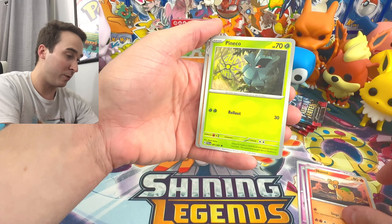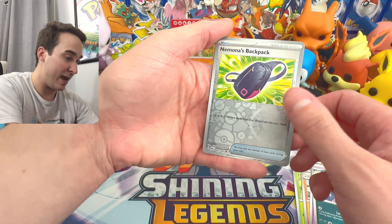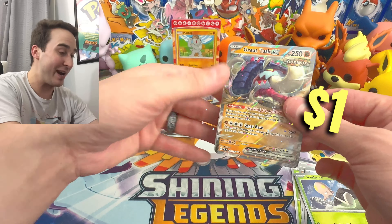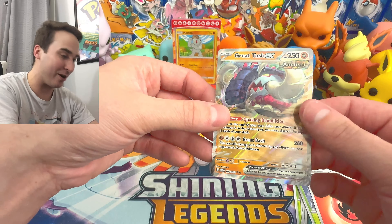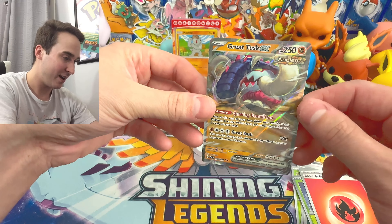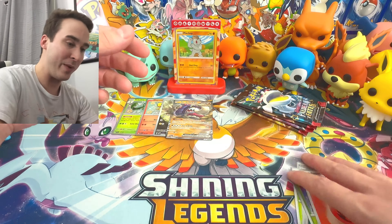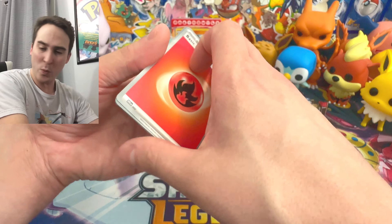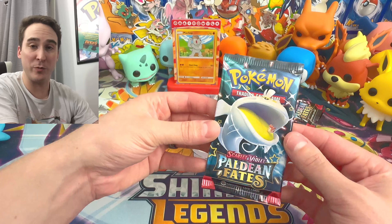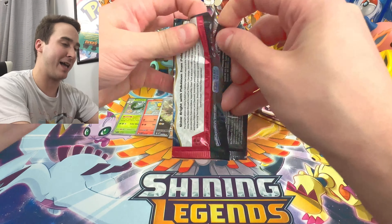We have a Cottonee, Phanpy, Pineco, Primeape, Whimsicott, Scrafty, an Item Reverse, a Toadscool Reverse, and then a Great Tusk EX. Wow — we are hitting all the stops in today's video, and that is the Ancient Variant. That is very nice — take a look at that. That is an awesome pull. And we still have four booster packs left and four awesome shinies. I think we can do better.